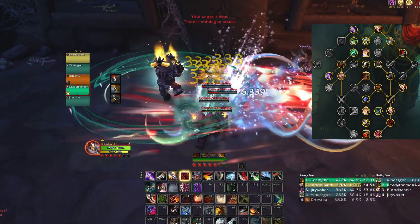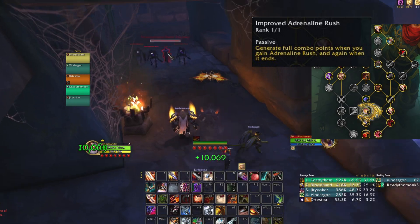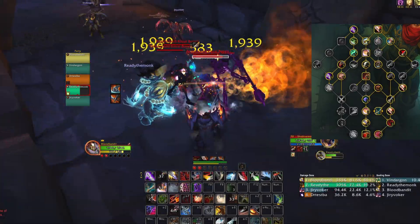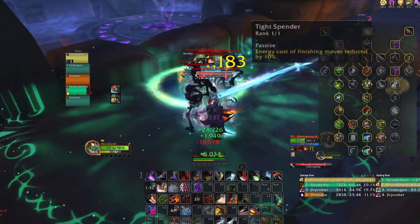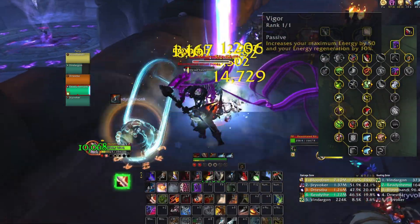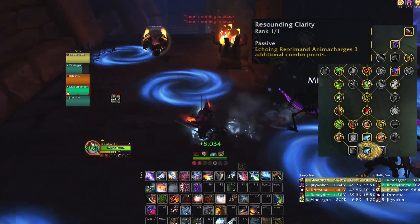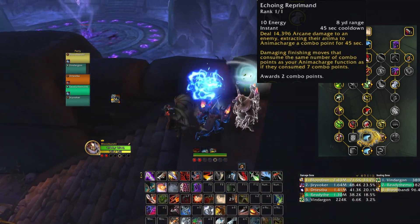And now a word about energy conservation from our sponsor — oh, never mind, no sponsors. But we do need to talk about energy in order to improve that adrenaline rush we've got going on. Your potency in combat will depend greatly on your energy regen. Without enough energy you won't be able to put a magnificent fatal flourish on the beautiful carnage you've been dishing out. For those of you who are tight spenders, you'll understand the importance of managing your resources in order to seal your opponent's fate. For anyone still struggling to have enough energy and who prefer a simpler playstyle, feel free to grab a spot of thistle tea. But let me say this with resounding clarity: an echoing reprimand against your opponent will net you more overall damage in most situations. The trade-off here will be a slightly higher skill level with the class and rotation management.